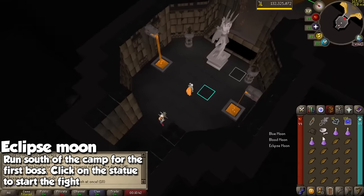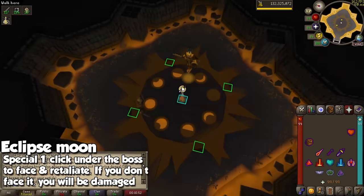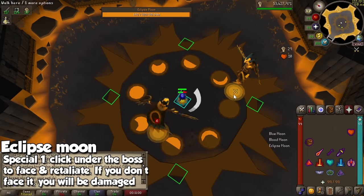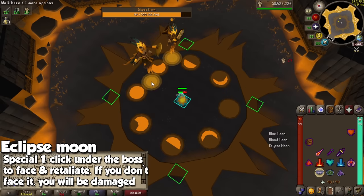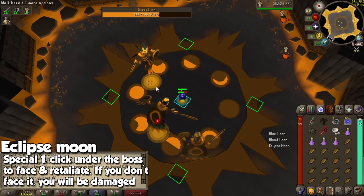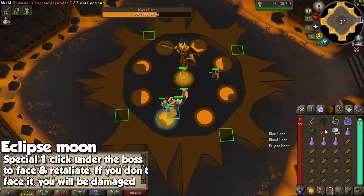When you enter, your camera is going to automatically change and we are going to come here. The very first mechanic with this one — you will be in the middle of the arena. I like to equip my heavy-hitting weapon here, because you are going to be hitting really quickly and that is why we want a powerful weapon. What you want to do is click on the shadow under the bosses, because as the tutorial told you, you need to face the monster itself, and once you do that it is going to deal pretty good damage.